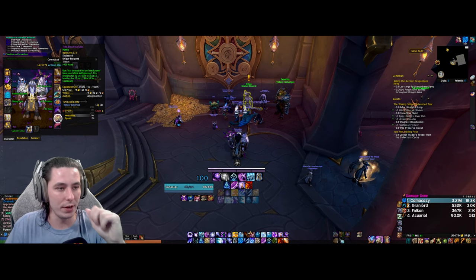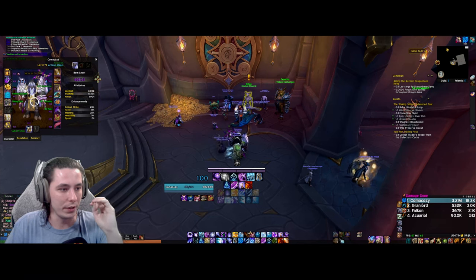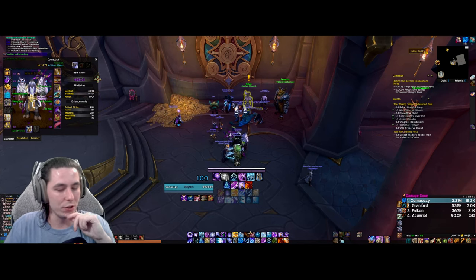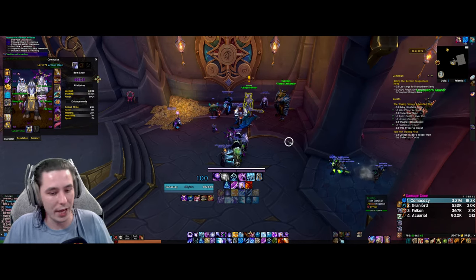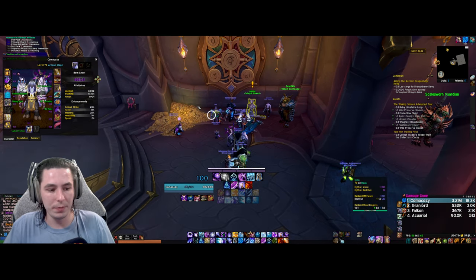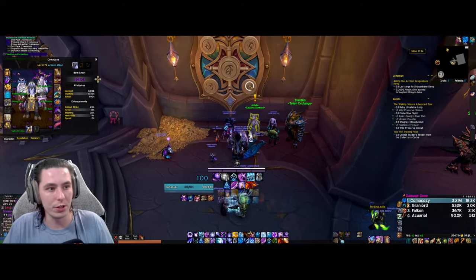I did end up getting my trinket from last week — the 372 Time Breach talent — so that's fantastic, another BIS slot filled in. Definitely just trying to upgrade these tier pieces as best as we can. Hopefully we get some gloves; that's what I'm mainly looking for. Let me know what you guys came away with this week as well. We'll sim it and check out what the damage increases are.